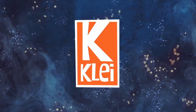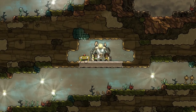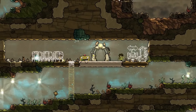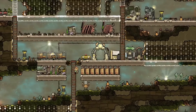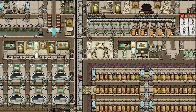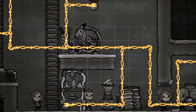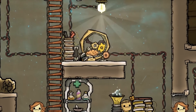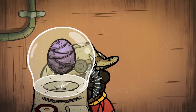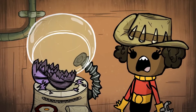Oxygen Not Included is a Space Colony simulation video game being developed by Klei Entertainment. It allows players to manage their colonists and help them with digging, building, and maintaining a subterranean asteroid base. Your colonists will need water, warmth, food, and oxygen to keep them alive, and even more than that to keep them happy. The game left Early Access on July 31st, 2019.